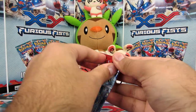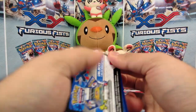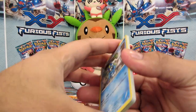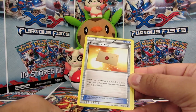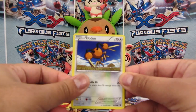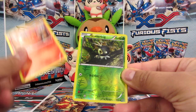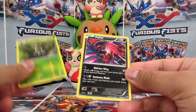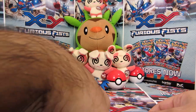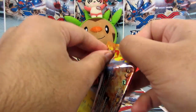Right, so from the X and Y pack we've got: Frogadier, Professor's Letter, Lunatone, Staryu, Doduo, Pumpkaboo, Jigglypuff, Slugma, a Scatterbug, Slugma, a Scatterbug Reverse, and an Yveltal — not bad, not bad! It's a good rare. Right on to Flashfire.